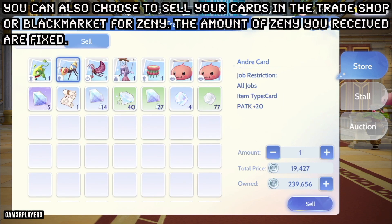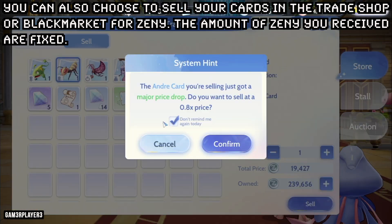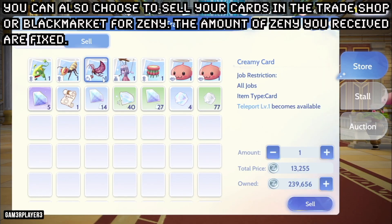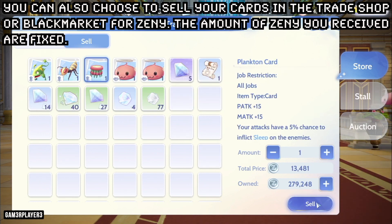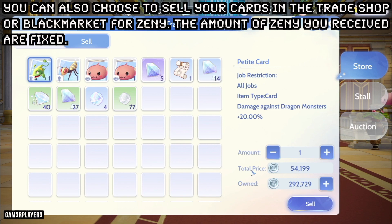You can also choose to sell your cards in the trade shop for Zeni. The amount of Zeni received is fixed. You can also sell purple tier cards and beyond in the black market, but note you will not get the auctioned amount of Zeni if the card is auctioned there.